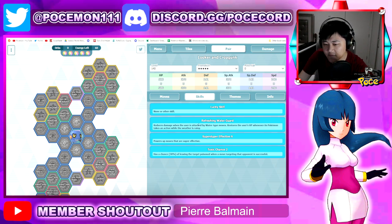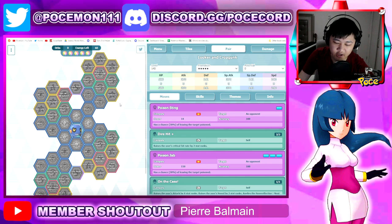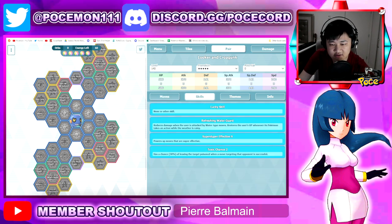Moving into the passives: Refreshing Water Guard reduces damage when attacked by Water-type moves, and restores HP whenever the Pokemon takes an action in rain. This is slightly weird because you heal when it rains but also take more damage from Water-type moves in rain. Super Duper Effective 9 is a 9% multiplier when hitting super effective, so he's basically built only to fight super effective stages. Without that passive, he's kind of off-type — a struggle fest. But on super effective stages, he actually does relatively well.